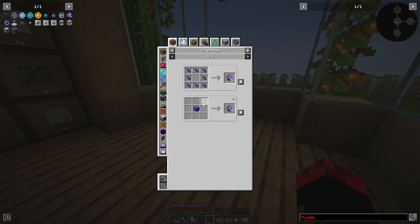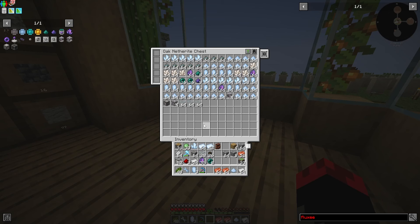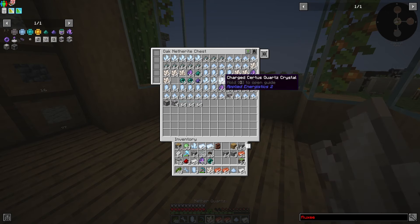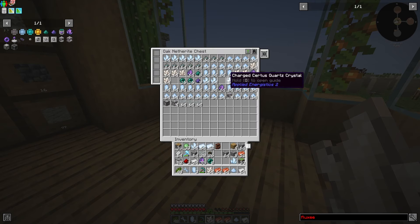We also needed to make the flux crystals, which is actually very simple, and I'll show you right now. We need one of the quartz and one stack of charged quartz, which you can get pretty easily by just sieving sand. You get a lot of it, or you can make a charger, which is pretty simple — just iron and copper — and as long as you have RF, there you go. Nice and simple.